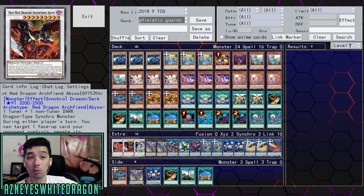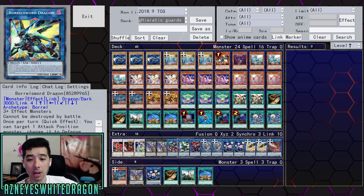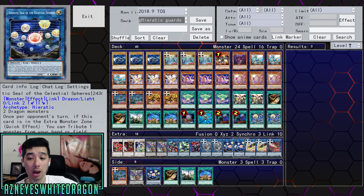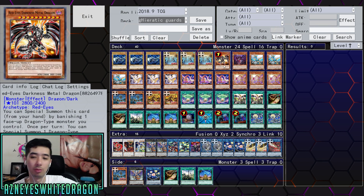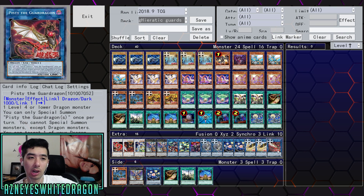For the extra deck we've got Sokun, Hot Red Dragon Archfiend Abyss, Crystal Wing, two copies of Atum, Boralode, Boral Sword, Suryuja, Gar Pain at two, two copies of Heretic Seal of Convocation, Celestial Spheres — a pretty good card that sends something to level eight, summons a dragon monster from your hand or deck with attack and defense becoming zero, but you're going to bring out the card and re-summon it anyway. Then two copies of Elfie and one copy of Pisty.